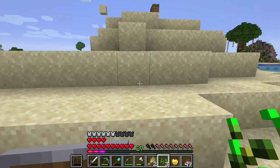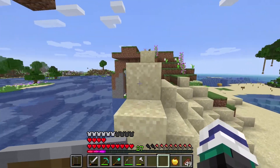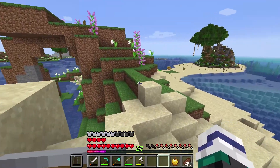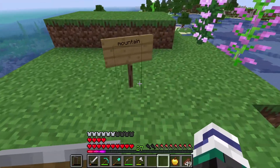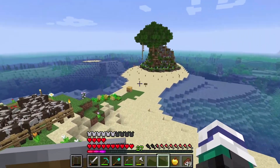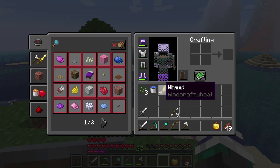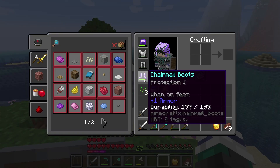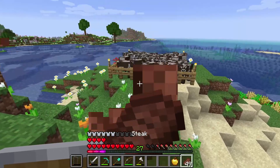I don't have any potatoes or carrots yet, so I cannot plant those, but when I do I'll definitely be planting those. Next episode, I think we're going to be focusing on making a mountain in this area, working on terraforming, and I'm also going to make that bridge. I'm probably going to make an enchanting room too, because I went and got some obsidian and started enchanting, but I ran out of lapis — I don't have any lapis at all.